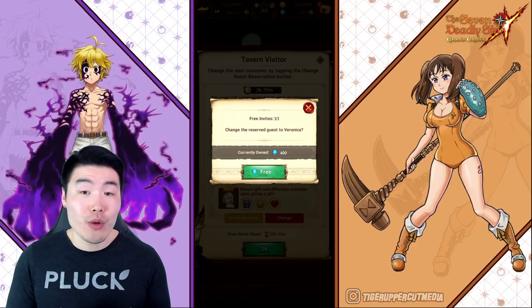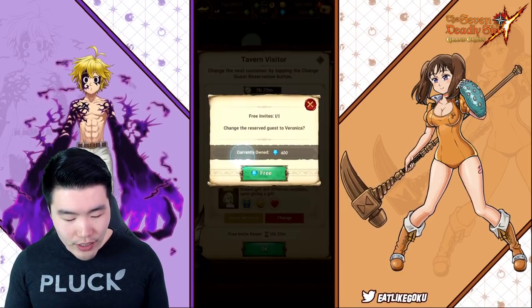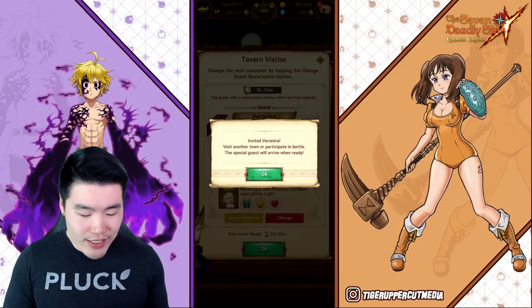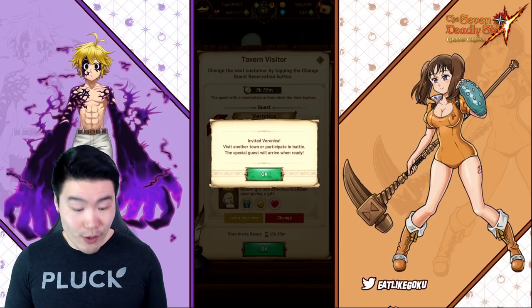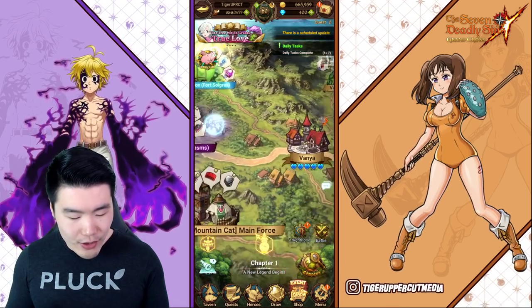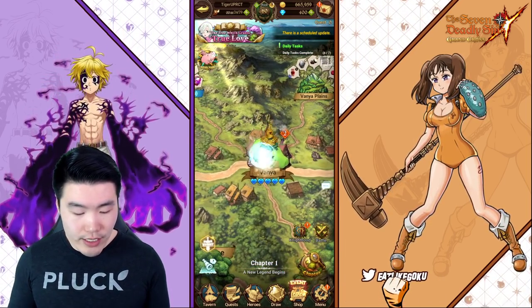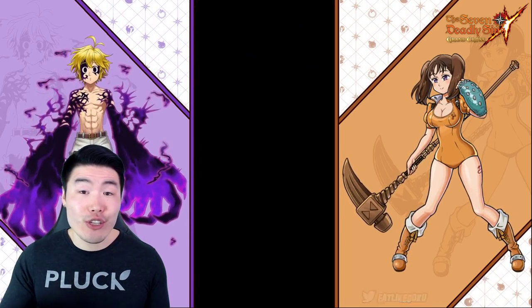The first time you do it every single day is going to be free. Click Invite Veronica, click Free, and then it's going to say: Invited Veronica — visit another town or participate in battle, the special guest will arrive when ready. So all you have to do from there is just go somewhere else — visit a town, run a free stage, run a Fort Solgris stage — and then go back to your tavern and Veronica should be there.